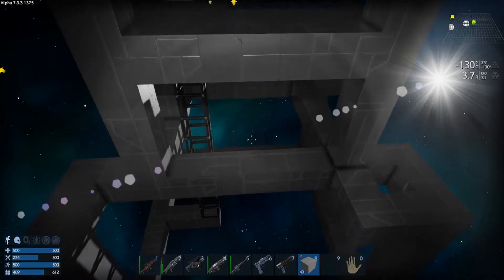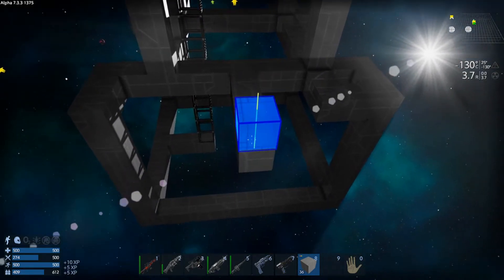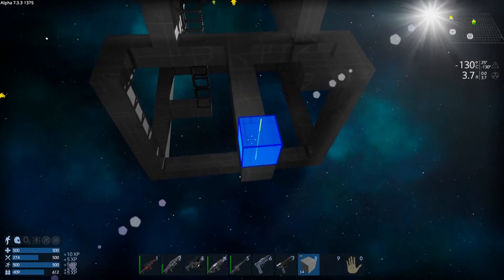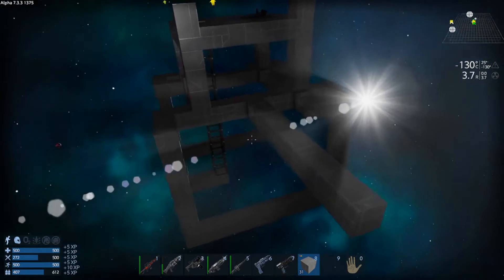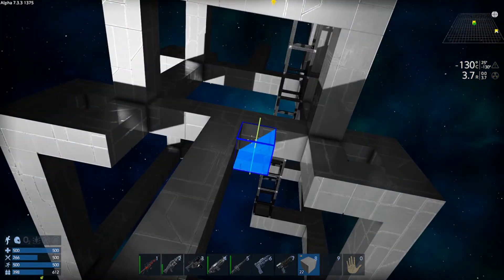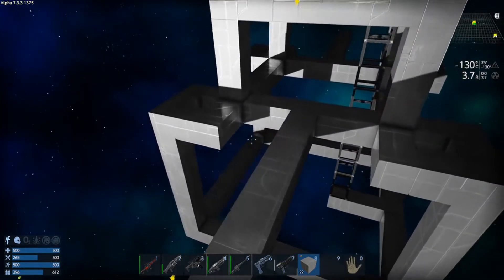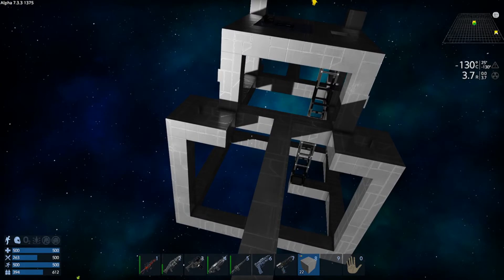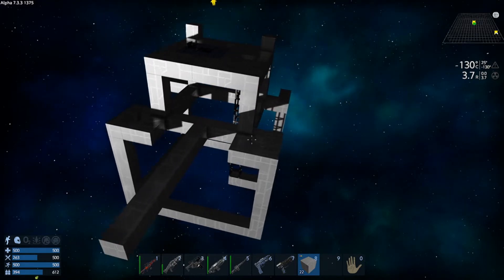I'm not sure how big a capital ship can actually be, but let's say we want to go six blocks out - that far. That's going to be quite a narrow corridor. Maybe that's all right though.